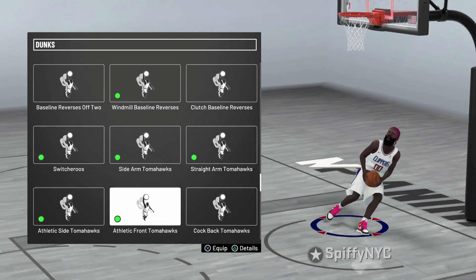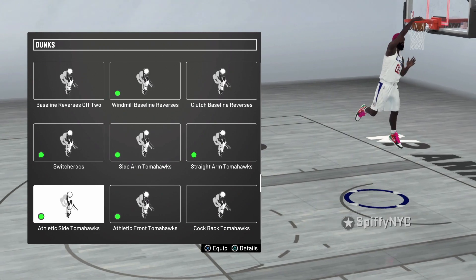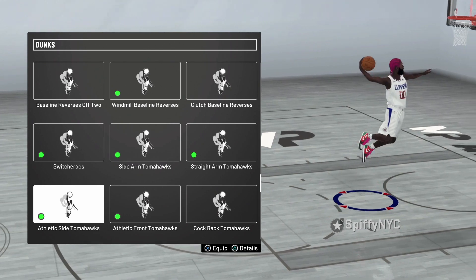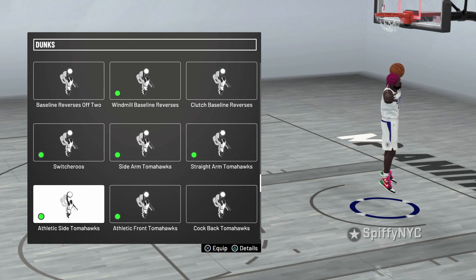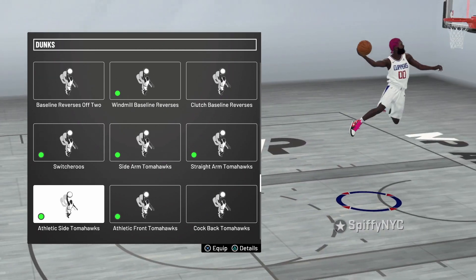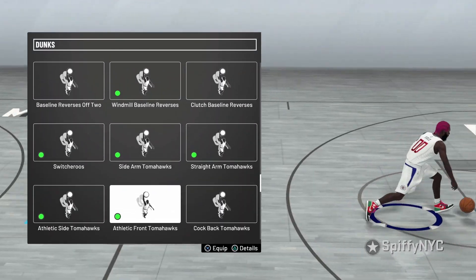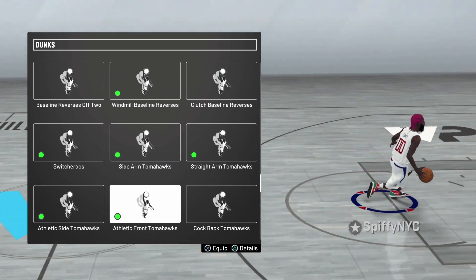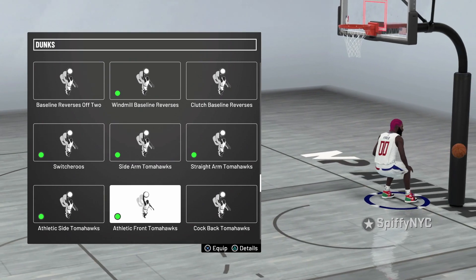Next we got the athletic side tomahawk. This dunk is just like the sidearm tomahawk but a little more explosive. You can get contact dunks — if someone's under the rim you will dunk on them with this dunk. It looks like a leaning slam and sidearm tomahawk combined. Next we got the athletic front tomahawk — this is also like the leaning slam. If someone's under the rim you will get a contact dunk. I've gotten plenty of contact dunks with this athletic front tomahawk.